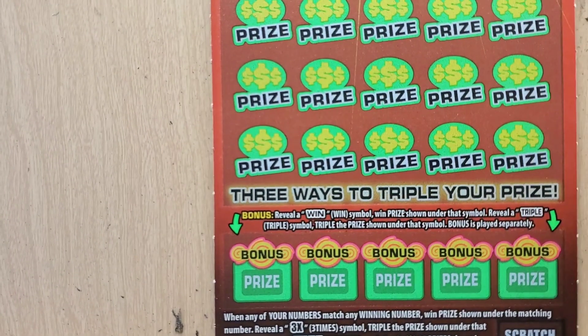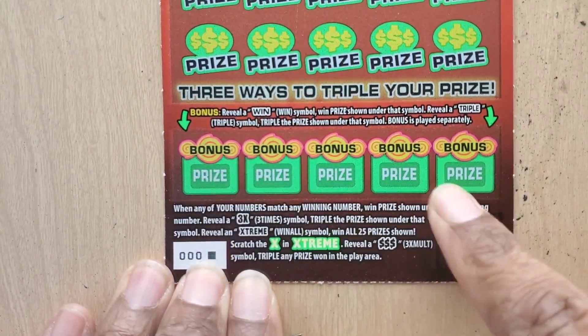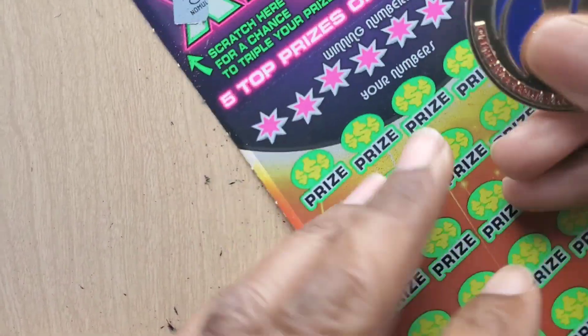Alright, next — oops, that's the wrong ticket. I got too much going on here. Alright, there we go. So next up we got Extreme Tripler. We need the triple dollar sign to match a 3x symbol, the extreme symbol, or the win symbol, or the triple symbol. Let's see if we can get a win on this one.